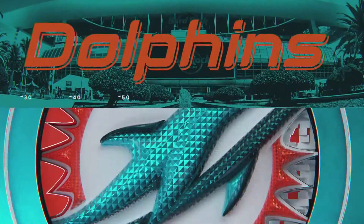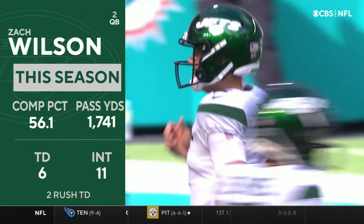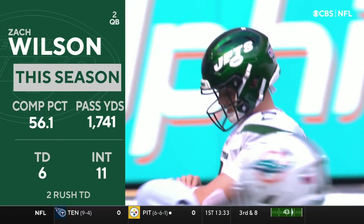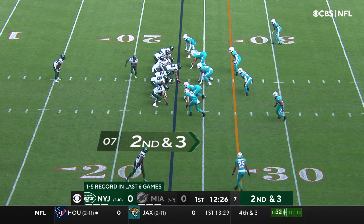Onto the field comes Zach Wilson, making his first start since an injury sidelined him a month and a half ago. Six touchdowns, eleven interceptions. Arch is not in the lineup, so these other receivers really have to step up and make it easy for Wilson.